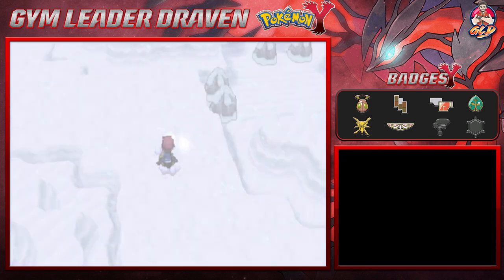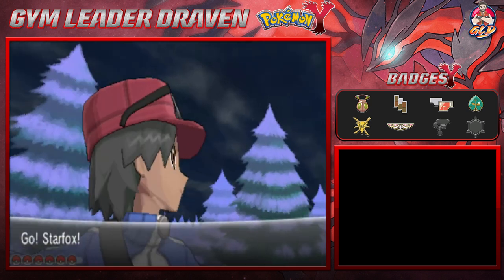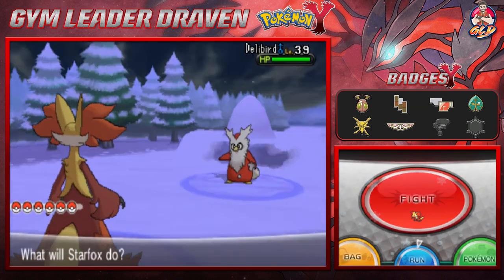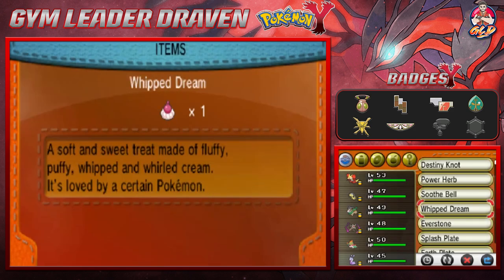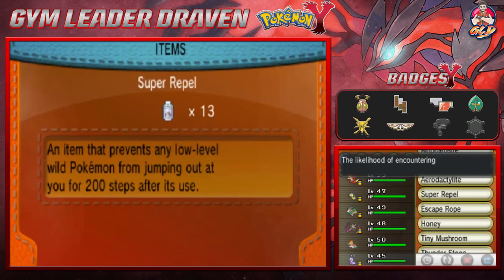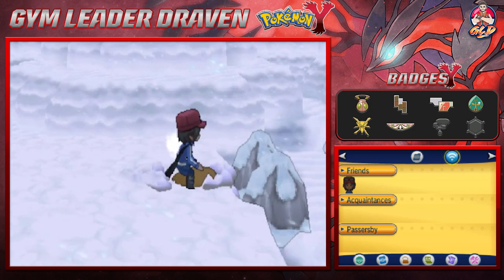We're finding some rocks but we get attacked by a Delibird. Times like these I need to put on a repel because I don't have time to keep getting attacked by Pokémon. Let's go ahead and use a super repel or max repel — we have 14 of these, so let's continue on the adventure un-attacked. Press the A button and bam, we're destroying some boulders.